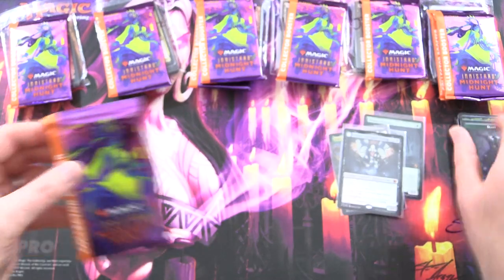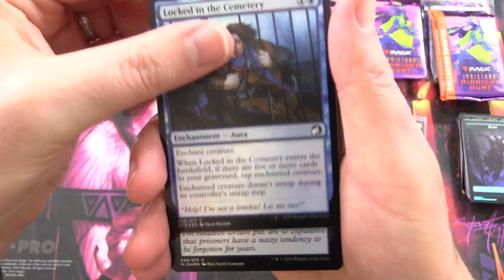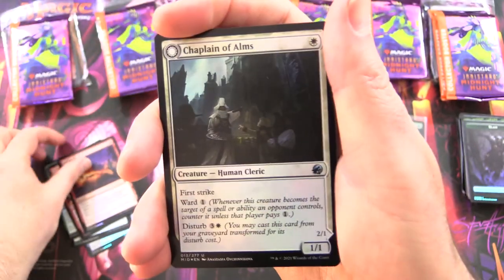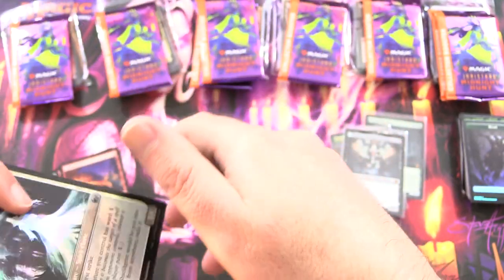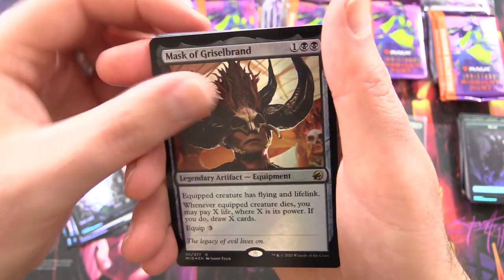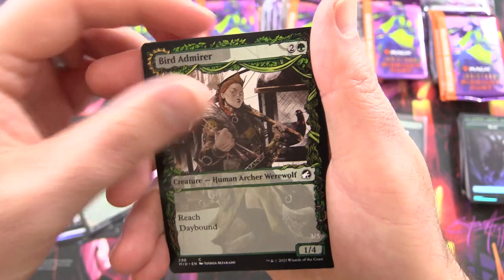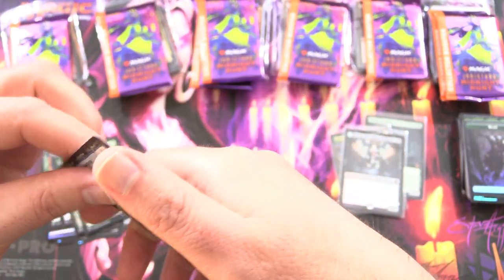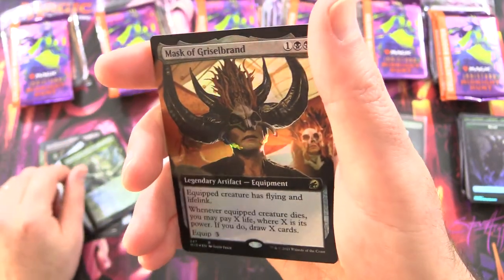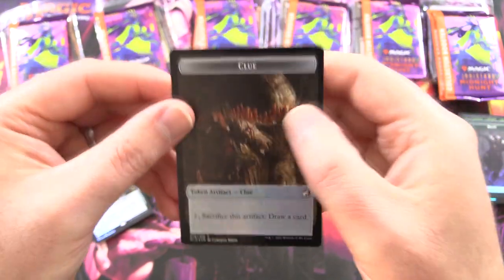One more for the channel - let's see how we do. Hoping for more Mythics. We have Locked in the Cemetery, Duress, Harvest Tide Sentry, Ardent Elementalist, Cathartic Pyre - got that in my Dragon's Approach deck - Chaplain of Arms with Chapel Shieldgeist on the other side, a Forest Mask of Grizzle Brand, Sir Guardian Zealot, another Mask of Grizzle Brand, Dawnheart Mentor Showcase, Bird Admirer, Suspicious Stowaway - a Seafaring Werewolf - Dawnheart Rejuvenator foil, another Mask of Grizzle Brand - a few too many - and a Vampire and Clue Token. So those are the channel packs.